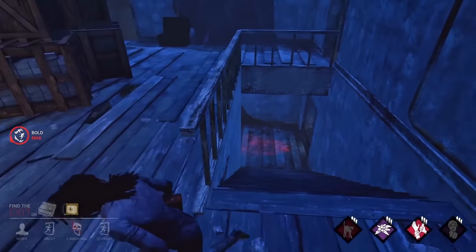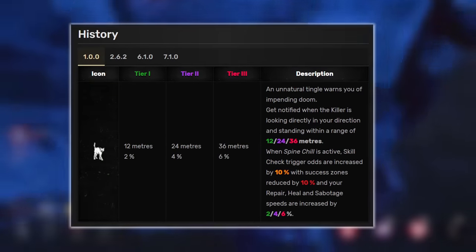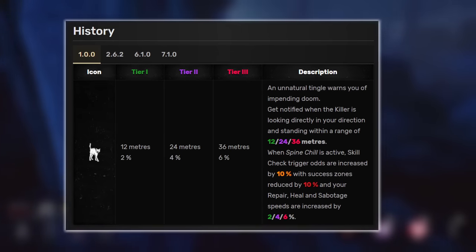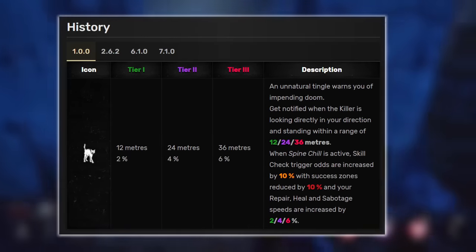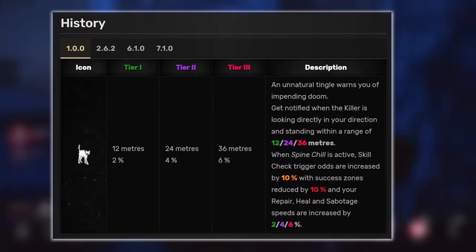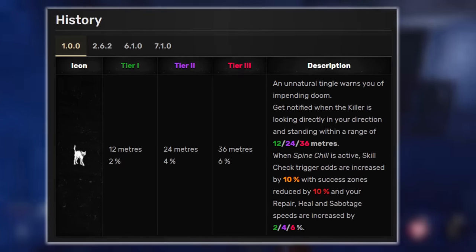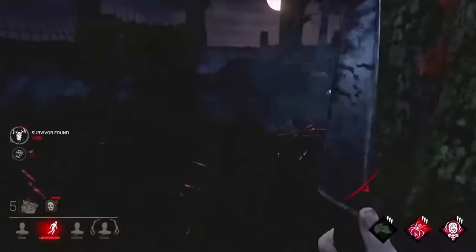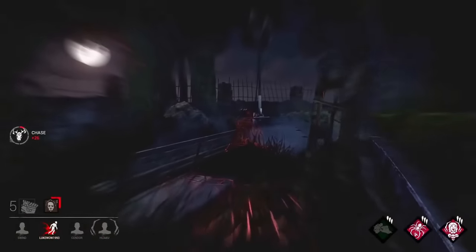Let's quickly read the perk's description to understand how it functioned and what exactly it used to do. 'An unnatural tingle warns you of impending doom. Get notified when the killer is looking directly in your direction and standing within a range of 36 meters. When Spineshell is active, skill check trigger odds are increased by 10%, with success zones reduced by 10%, and your repair, heal and sabotage speeds are increased by 6%.'